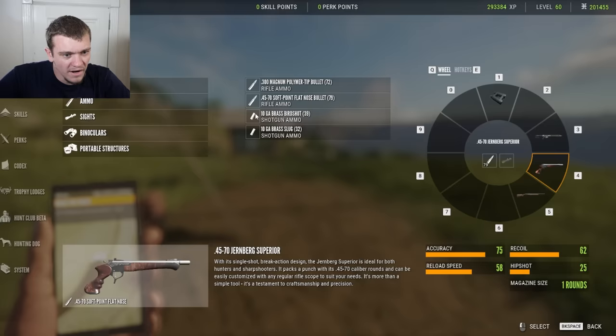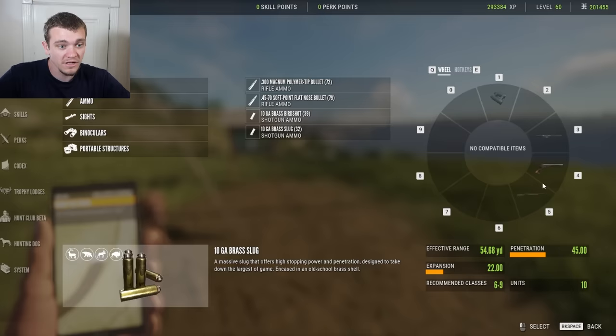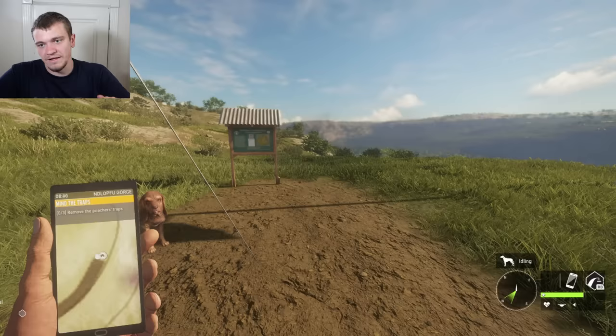I don't know if we're running into a glitch or what, but this is the 10 SA. It's supposed to be 10 gauge, but whenever I try to put the 10-gauge slug in, it says no compatible items. Did I run into a glitch or is there something wrong? Well, that's not cool. We'll figure it out later. Let's just go shoot something with the 300 Win Mag.